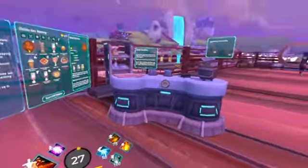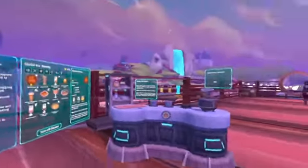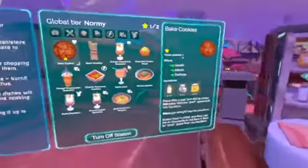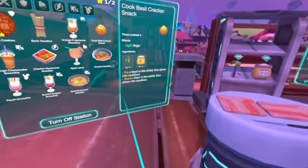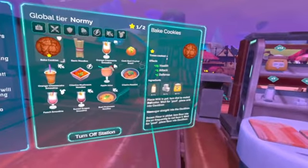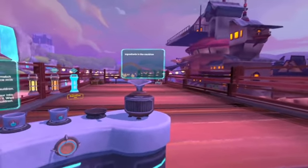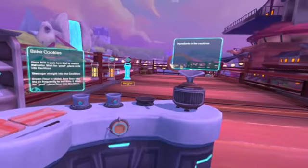Good afternoon ladies and gentlemen, look what we got here today. Welcome to beautiful island, the island of secrets and treasures. Today we're gonna cook five cookies and one basil cracker snack. Let's start with five cookies and then go to the cracker. This game is called Zenith, it's a VR MMO released around end of 2021.